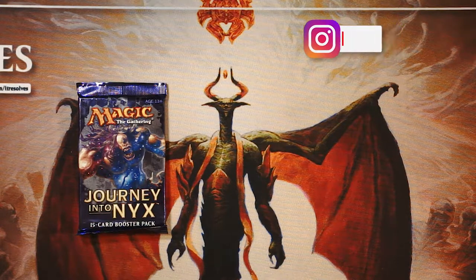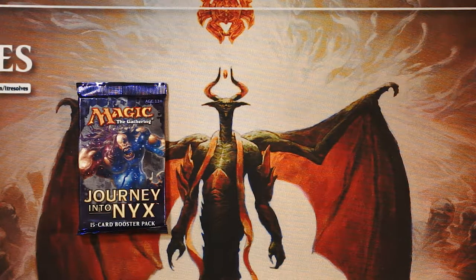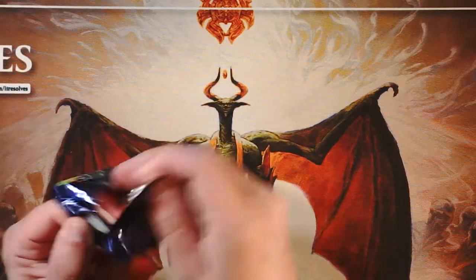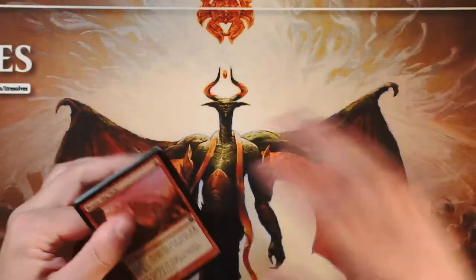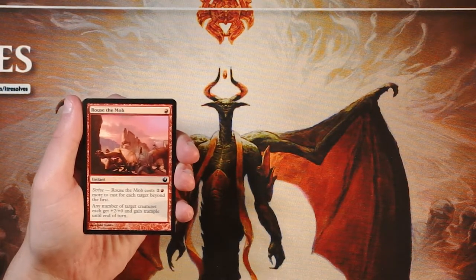Welcome to another episode of the Crack-a-Pack series. Today we are opening up a pack of Journey into Nyx. This set wasn't the best — there weren't a whole lot of crazy great cards during standard. We saw a lot of Esper control decks take over, some modern black devotion things, but it really wasn't the best standard environment. We'll go through this as if we're drafting, figuring out our pack one pick one.